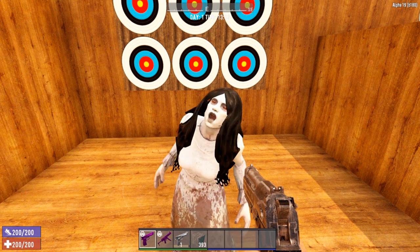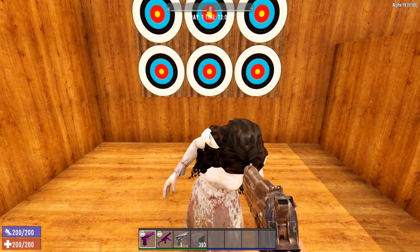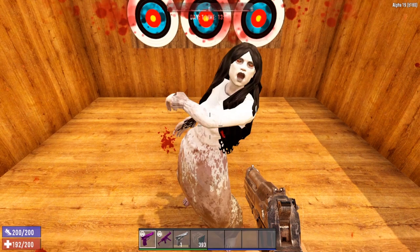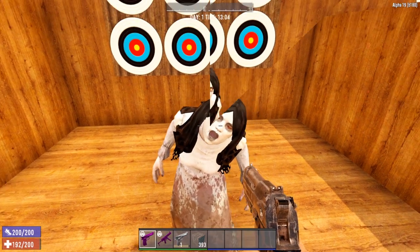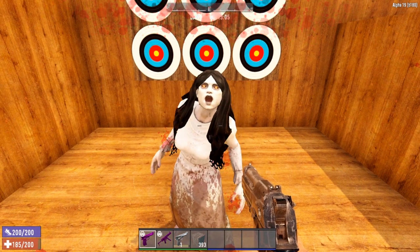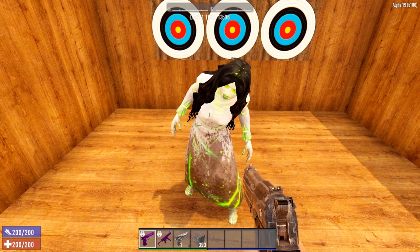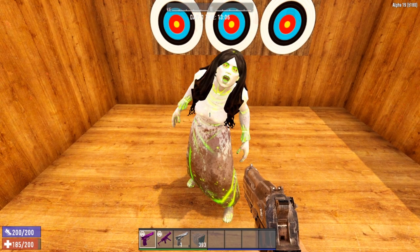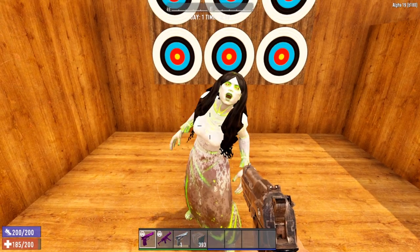You definitely want to take screamers down before they see you and start screaming, otherwise you'll have a whole bunch of other zombies to deal with. The standard screamer does 8 points of damage. The feral screamer does 15 points of damage, consistent with other feral zombies. The radiated screamer also does 15 points of base damage — she even got a critical and stunned us. The damage base is the same as the feral variant, which has been standard across all zombies tested today.